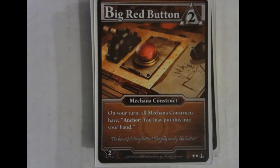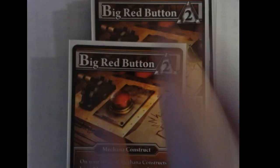Back to Mechana — the Big Red Button. I get questions about this all the time. On your turn, Mechana Constructs have Anchor — you can put this into your hand. If you buy this when your ship is on it, notice it doesn't have a lightning border — it does not go into your hand, it goes into your deck; you shuffle, get it, and play it. Once this is in play in your Construct tray, any time you buy a Mechana Construct from then on, if your ship is on that location, you zip it straight into your hand. Very, very effective. Some of the most shenanigan-filled moments at the World Championship were because of people using this Big Red Button effectively.